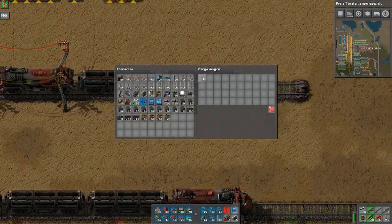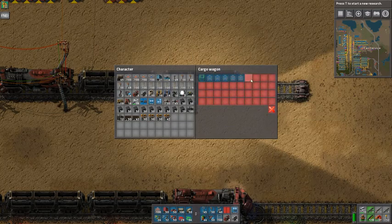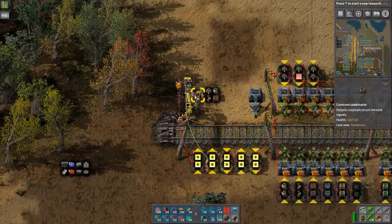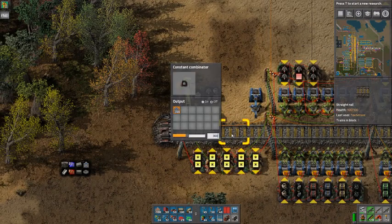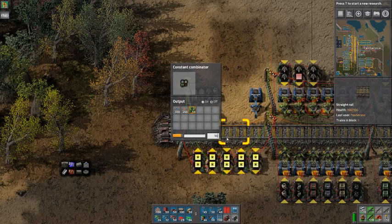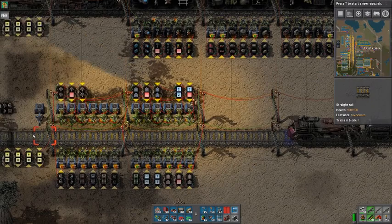Let's set the wagon up — a stack of that, some stacks of these, a couple of those. Now that we know what we need, we go into the combinator and set the requests: 300 blue belts, 200 red belts, 50 of these, one stack of these. Now we can start to turn it on. The chests will request the stuff, and we can set the train to go here.